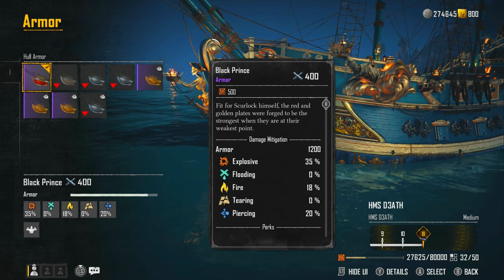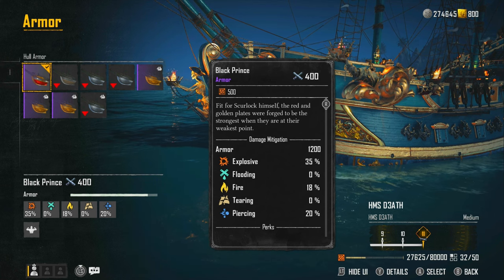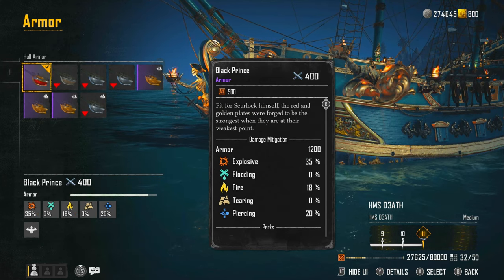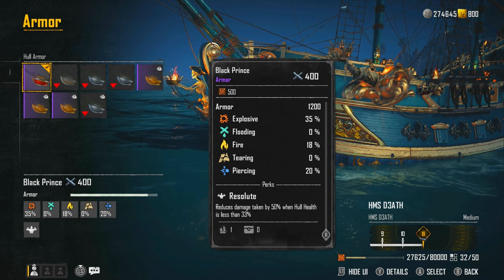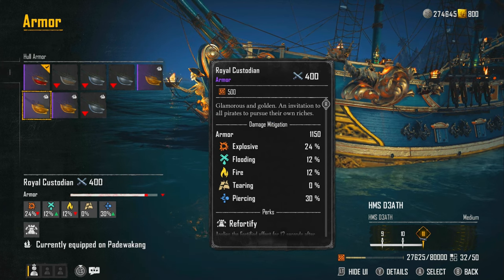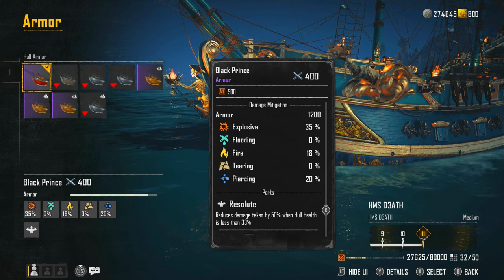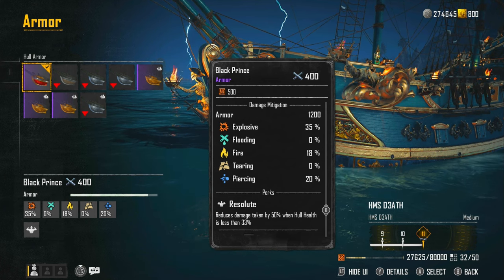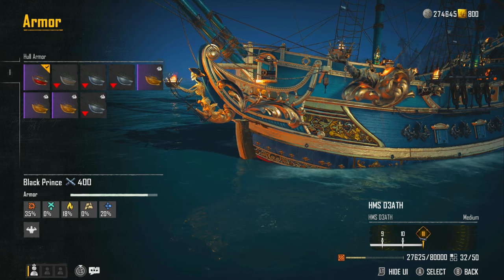Most brigs use dards and mortars, so we want to reduce explosive damage. The Black Prince gives 35% explosive reduction — the only downside is flooding, so you miss out on 12% there. The perk is Resolute: reduces damage taken by 50% when hull health is below 33%. So while you take damage a bit quicker without Fortify, once you're below 33% it'll be extremely hard for them to finish you off. You could sit at that 33% mark and use Repair Kit 1, healing faster than they can deal damage.